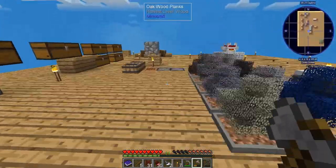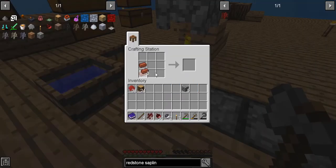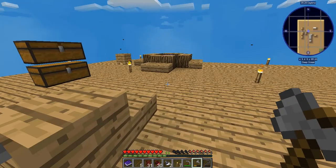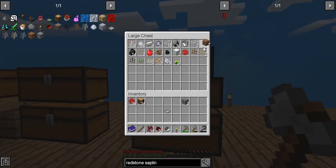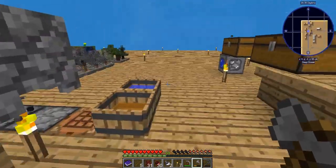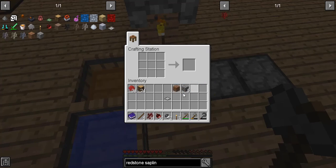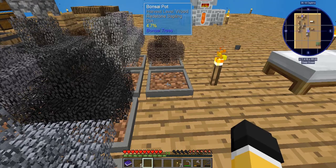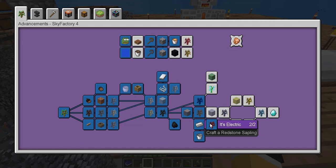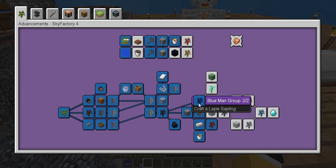We've done this four or five times already. I'm gonna make some bonsai plots. I don't know why this is so skippy - I don't know what's going on with the FPS, but it'll be fine. There we go - that's our bonsai happening and it's the bonsai pot going to work.